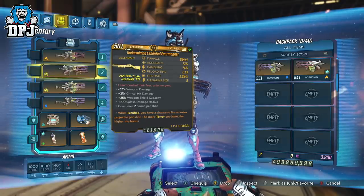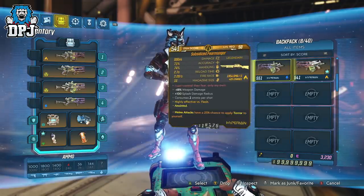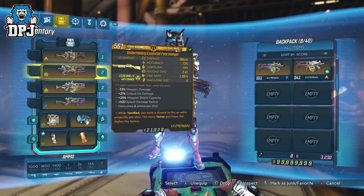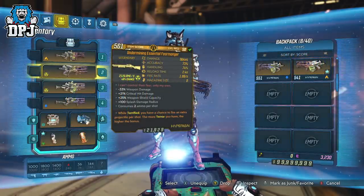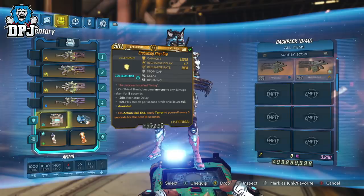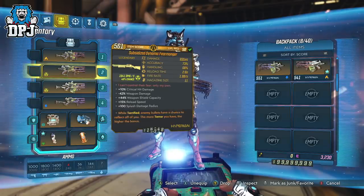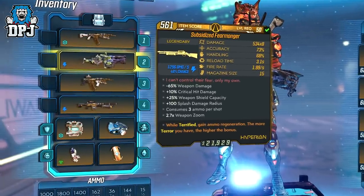Within that video reviewing every variant I had, all 6 were x4 variants — meaning they shoot 4 projectiles per shot and consume 2 ammo per shot. A comment stated there's a super rare x8 variant, which got me really intrigued. My go-to man Trolling Donkey, who you can trade with on Xbox and chat with on my Discord linked in the description, had this version and sent it my way. So it does exist, and here it is.